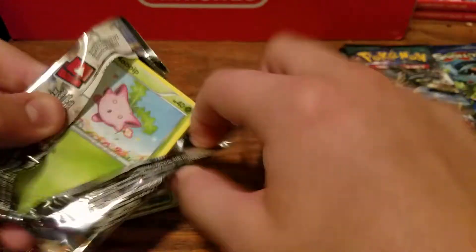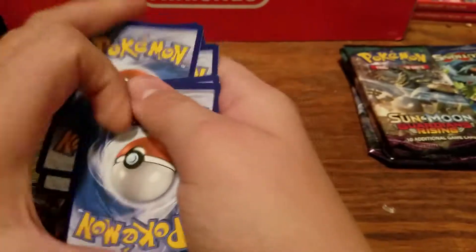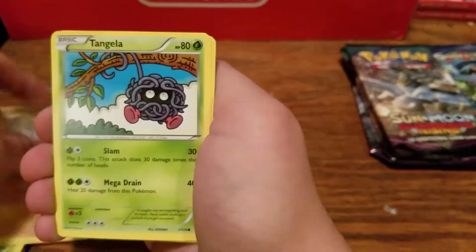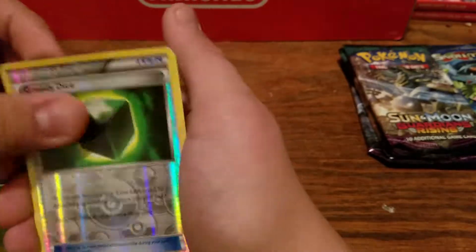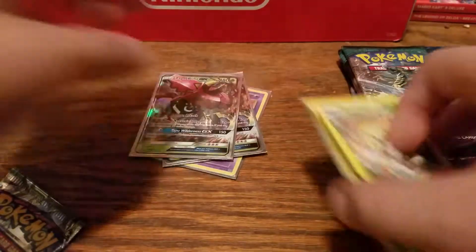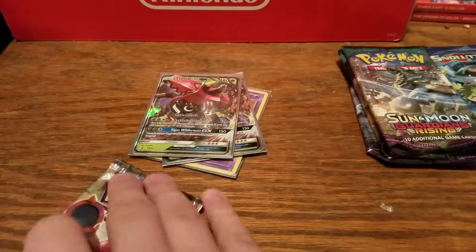Next we have Steam Siege. I wasn't really the biggest fan of Steam Siege but it is a pretty good set. It's still three and two — gotta remember that. We have Hoppip, Litwick, Mareep, Croagunk, Tangela, Shieldon, Ambipom, Tangrowth, Reverse Greedy Dice, and a Volcarona dual type. It's kind of weird how they did the dual type shiny thing in Steam Siege — it's pretty cool but I just really don't think it fits very well.